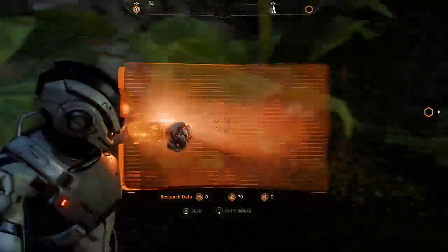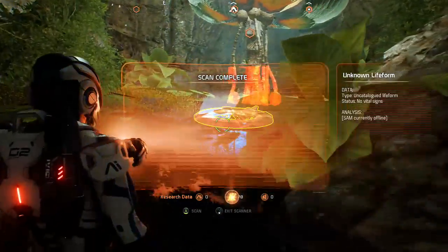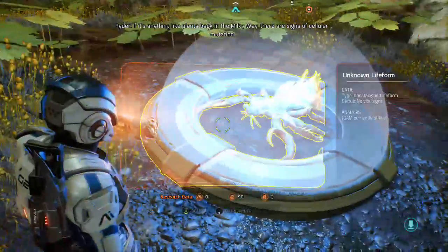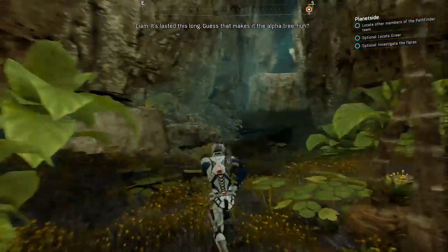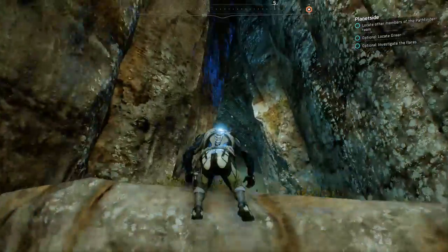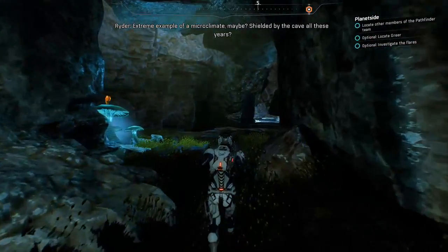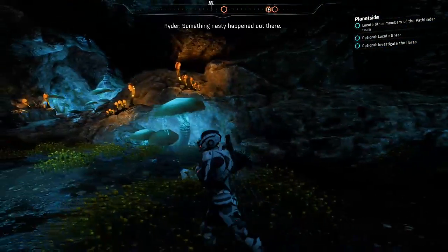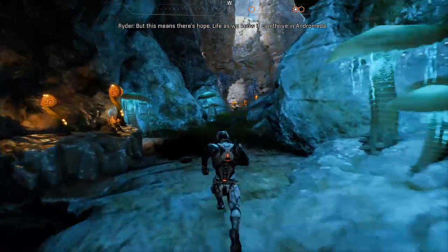Are there plants in here? Look at this — there's plants in here. Is there anything I can scan? This looks more like the golden world my dad described. Dead animal here, in some sort of trap — pretty recent. If it's anything like plants back in the Milky Way, there are signs of cellular mutation. That makes it the alpha tree. It probably survived because it's in a cave — extreme example of a microclimate, shielded by the cave all these years while the rest of the planet died. Something nasty happened out there, but this means there's hope. Life as we know it can thrive in Andromeda.